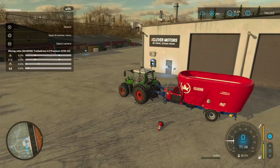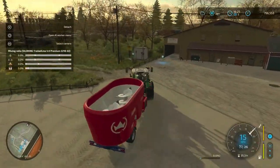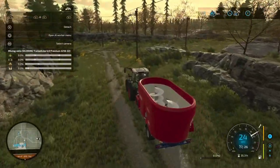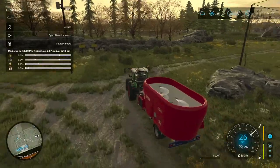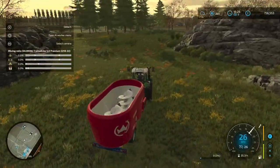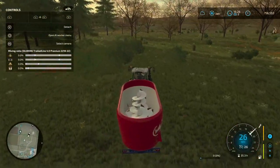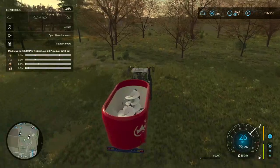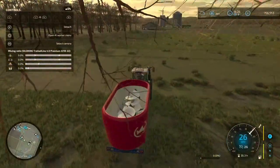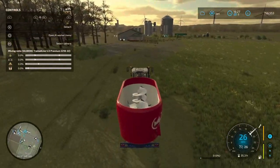Pick this up — forage wagon — clamp it onto the back of a tractor and take it straight back to my farm. Now for Total Mix Ration, mixing your own up, you need hay, silage, straw and mineral feed. It's a delicate balance but the forage wagon does it all for you.